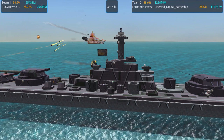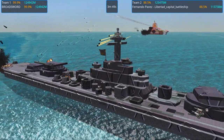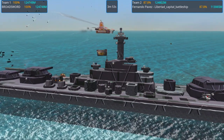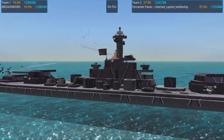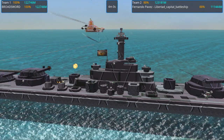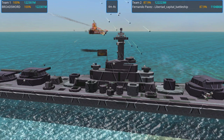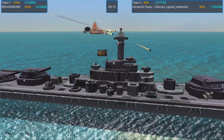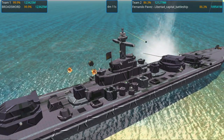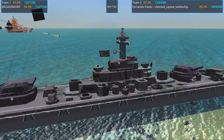I should set up the main AI to target blocks underwater rather, because it's missing too often. Fernando Pavés is down to 87% with the Libertad battleship. So we shall see what is happening right away. Another CRAM broadside came in, and that looked like it popped off a big chunky turret. Are we running aground?